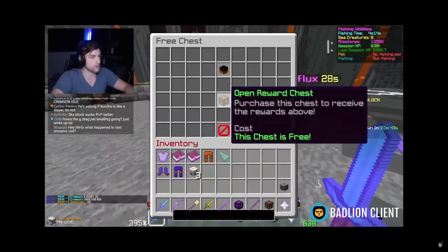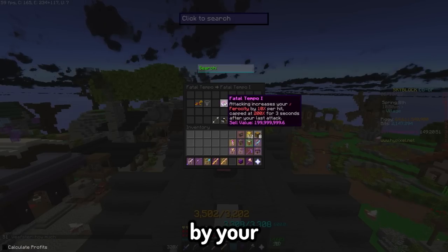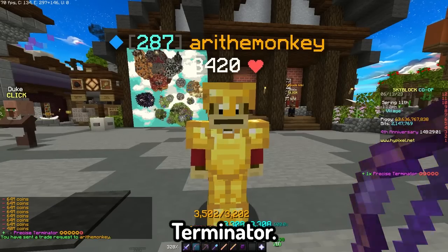I remember when that was overpowered — it's not now. So what does Fatal Tempo even do? For every hit done by your weapon, your ferocity increases by 10%, and at level 5 this becomes 50%. So I bought a Fatal Tempo 5 Terminator.